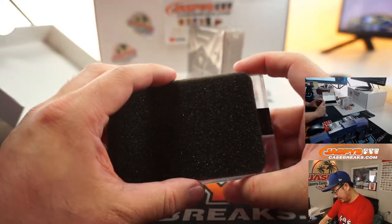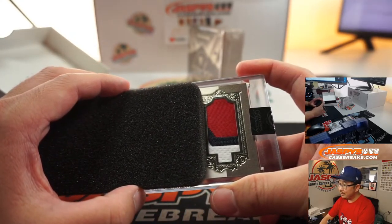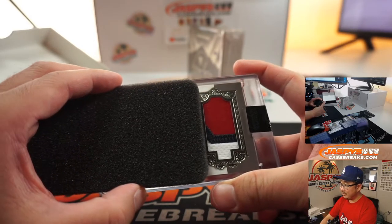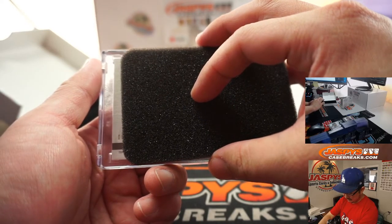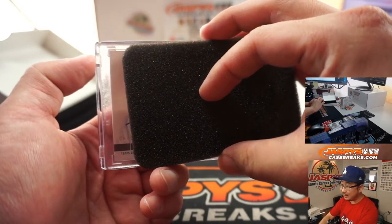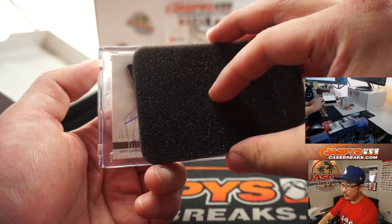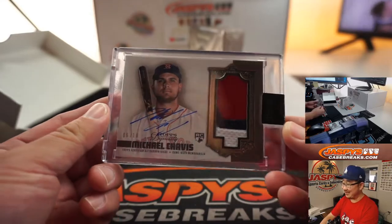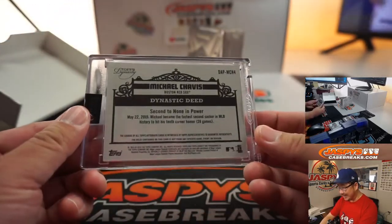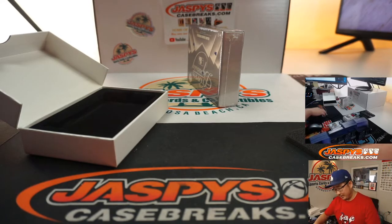Next one. I think another relic on the right side here — maybe a bronze-pewter kind of border. Indians colors, Braves colors — a lot of teams with that color scheme. Nationals, Angels maybe. It's six out of ten. Michael Chavis! I thought that was someone else for a second. Red Sox have those colors too. So Michael Chavis goes to CJ Monroe. Nice.